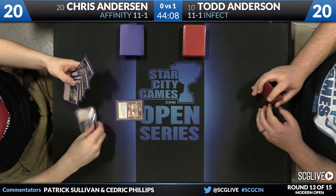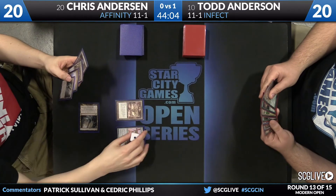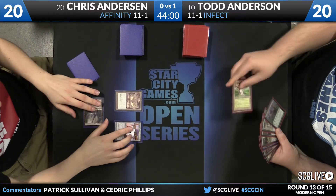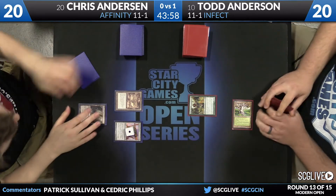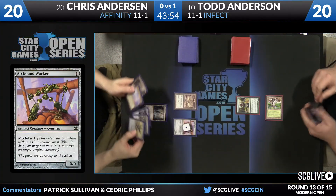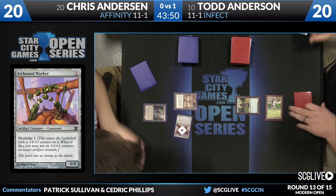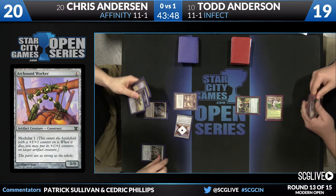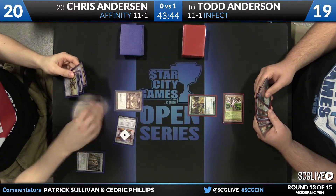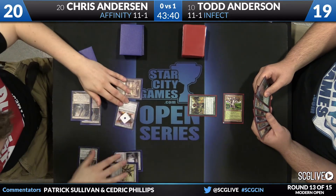Blinkmoth Nexus, Ornithopter, Arcbound Worker — pass the turn back. Same start we saw last time. Pendlehaven into Noble Hierarch for Anderson. For Chris, he picked up a copy of Signal Pest — he'll attack for one. Mox Opal for Chris. Doesn't look like he has a payoff card. He's got a Spell Skite — I guess that counts as a payoff card. Here's a Signal Pest.